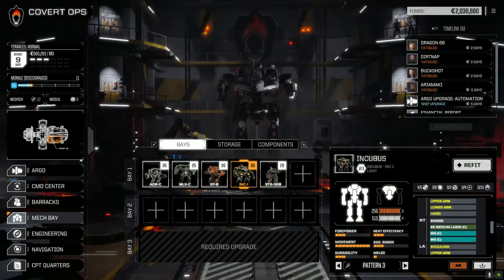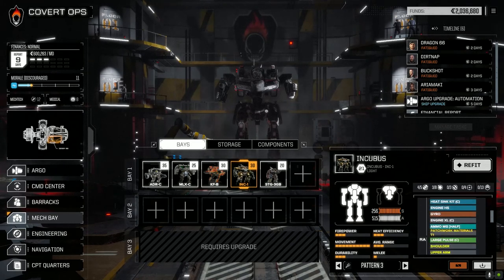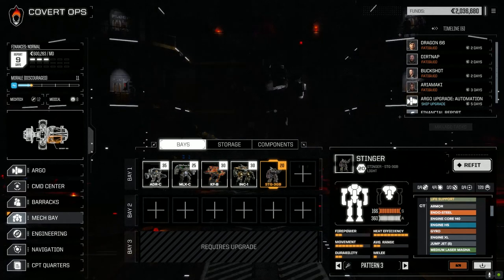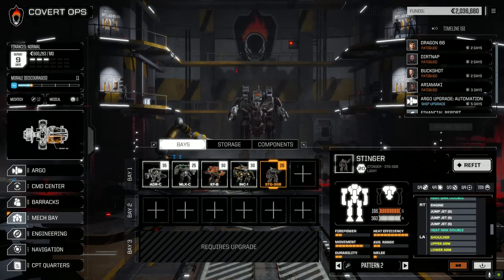Let's add some more armor. The Incubus was the one we were having heat problems with - it's a 30-tonner with the Large Pulse, pair of ER Mediums and Machine Guns. We could pull the Large Pulse off and put the SRM6 on it from the Kit Fox, which would most definitely reduce the heat output and give us an extra bit of tonnage for more armor. The Stinger has three medium Magna lasers: 22 damage, 10 heat, 330 range - they don't require ammo but run very hot. I want to put him in storage for now.